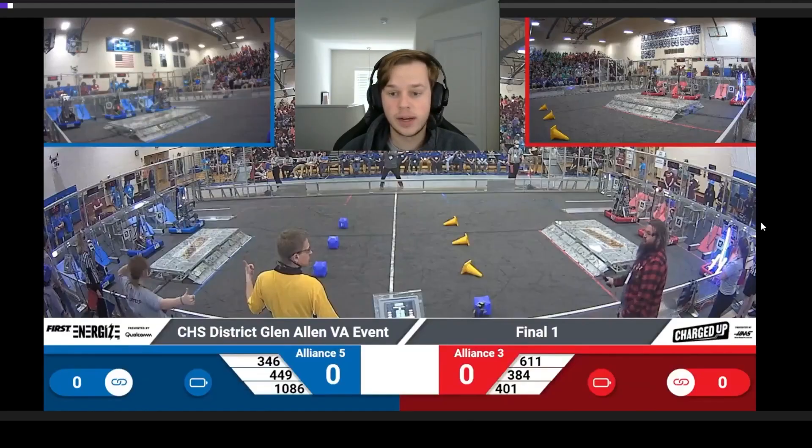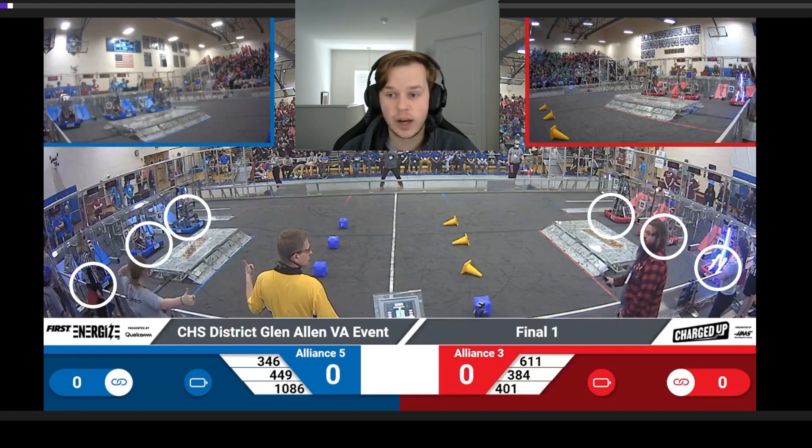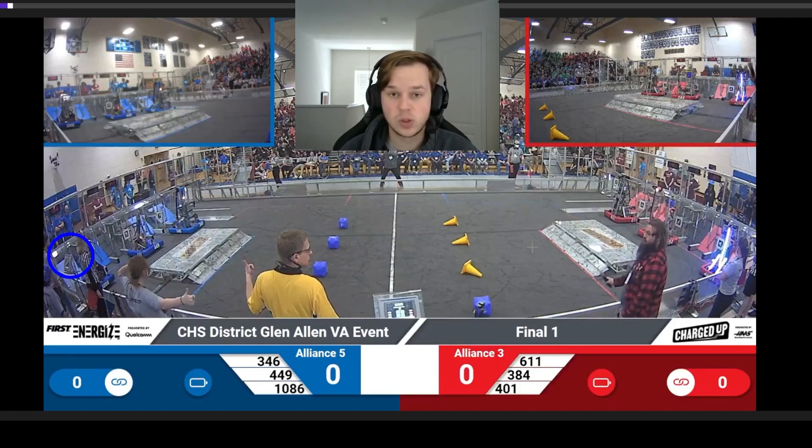On the red side we have 401 Copperhead Robotics, 384 Sparky, and 611 The Saxons. On the Blue Alliance we have 346 Robohawks, 449 Blair Robot Project, and 1086 Blue Cheese. To highlight specifically, Blue Cheese right here is a very, very hyper-aggressive defender; however, they are not able to score at this current time. The Red Alliance, which started off with 401 and 384, picked up a triple offender in 611 The Saxons. The idea of triple offense is quite actually doable because so far in the upper bracket they were able to put up an average of 145 unpenalized points. Now the question is, is the Blue Alliance able to slow this down enough to where they can win?